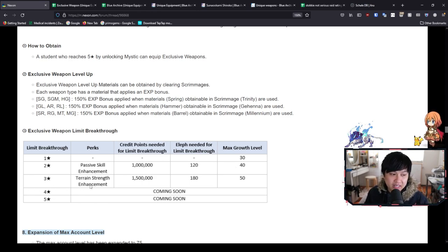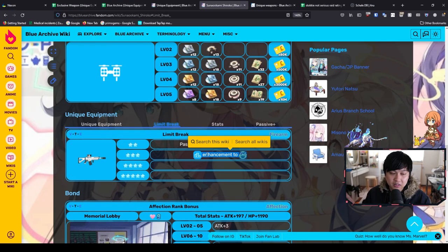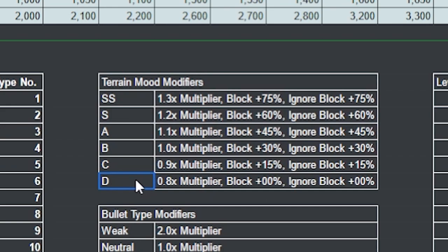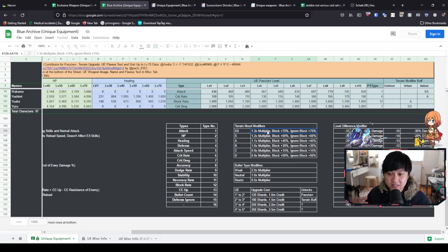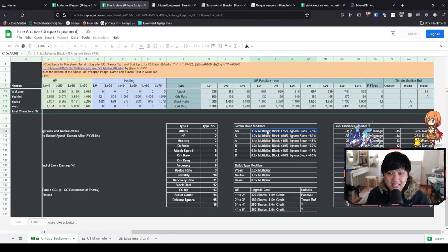When we go to three stars, we get Terrain Strength Enhancement, which goes up to level 50 growth level. Essentially, it is saying that one of our terrains is going to go up a level in terms of bonuses. Terrain bonuses are actually really important — you've got SS down to D, shown by the smiley faces. When you three star your exclusive weapon, you'll be going from one tier to the next tier up. Each tier gives a 0.1 times multiplier, 15% block, and 15% ignore block. Honestly, this doesn't really change my description — it is still, in essence, a stat stick.